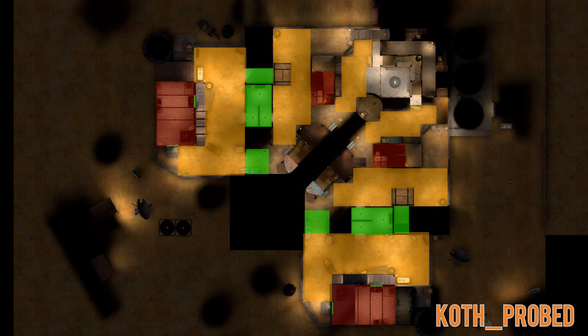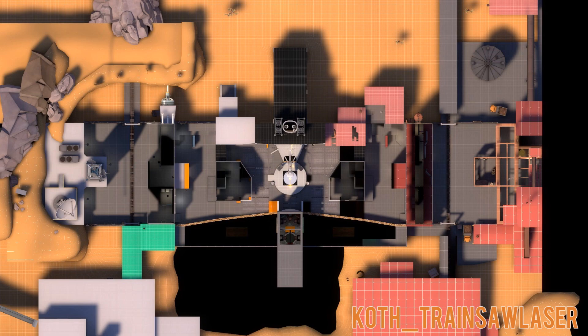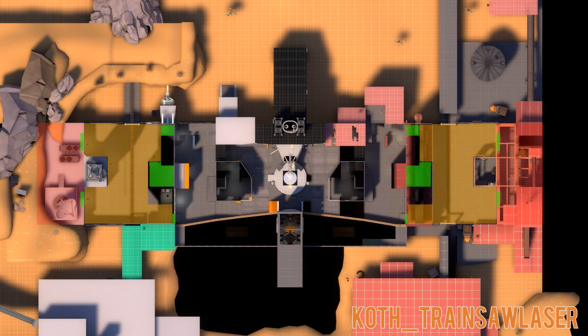Another one of my maps that uses this formula is Koth Trainsaw Laser. Check it out: Spawn. Courtyard. Transition building with three routes. Courtyard. Central building with height routes. Small courtyard. Central point on a raised platform.